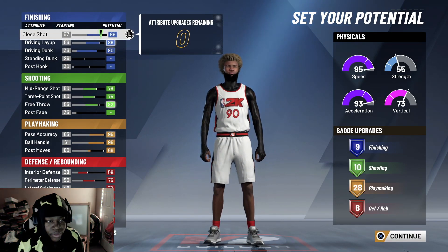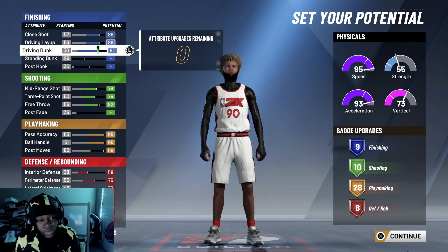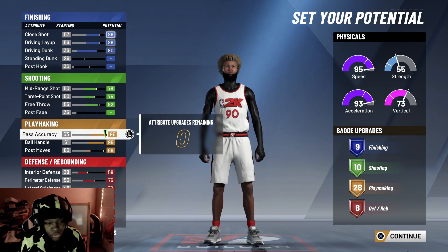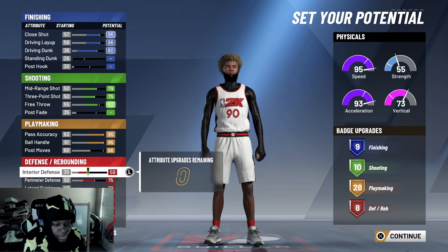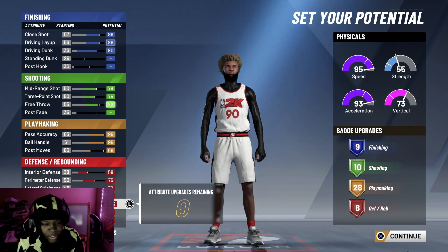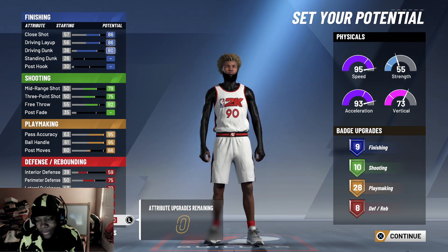This is exactly how you want your player set up: Close Shot is going to be an 86. Driving Layup is going to be an 86. Driving Dunk is going to be an 80. Mid-Range is going to be a 79. Three-Point is going to be a 75. Free Throw is going to be an 82. Pass Accuracy is going to be a 95. Ball Handle is going to be a 95. Interior Defense: 59. Perimeter Defense: 75. Lateral Quickness: 72. Steal: 74. Block: 69. Offensive Rebound: 68. Defensive Rebound: 40.